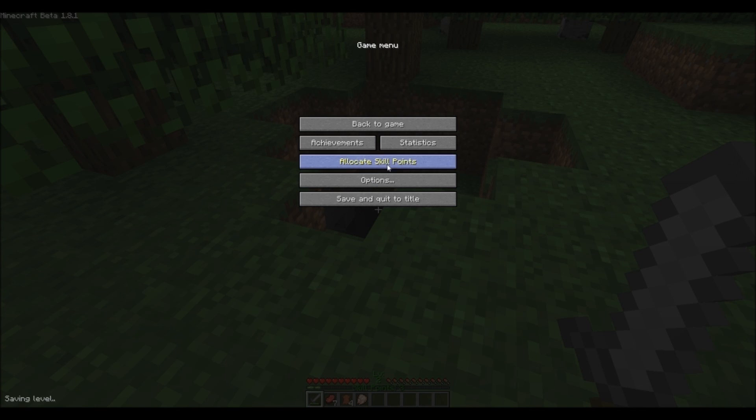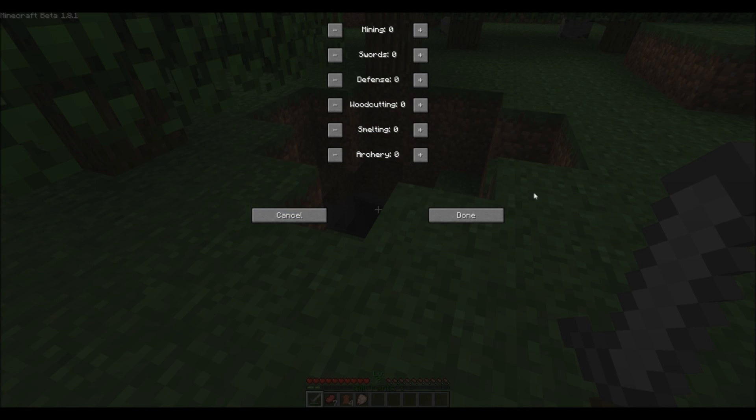Now I'm going to go to this game menu and I'm going to allocate my skill points. As you can see I have 3 skills that I can increase. All of these, except for defense and swords, when you reach level 5 — in increments of 5 — it will pretty much increase the speed at which you can do these things.